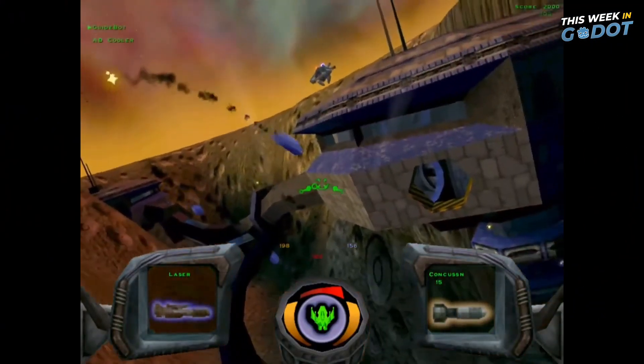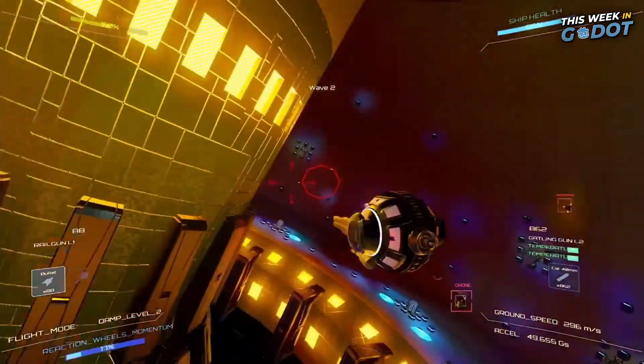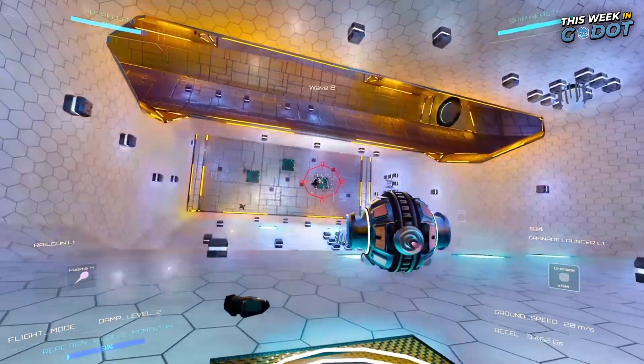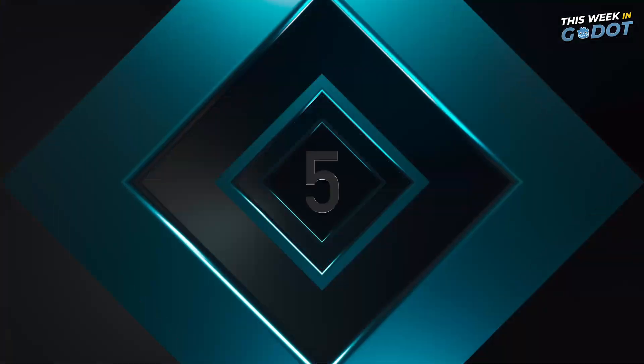Number 6. For anyone who remembers the old Descent series, check out Outer Space Wargears, a 6 degree of freedom space shooter featuring a mix of simulation and fiction. Take your gunship and fight off rogue AI systems as part of the corporation while enjoying accurate maneuvering and movement.